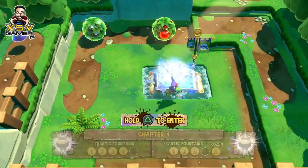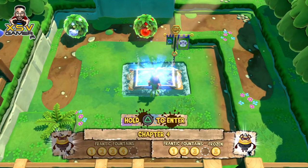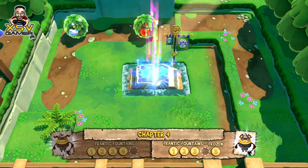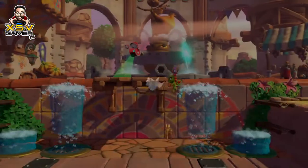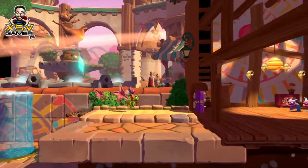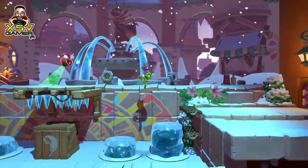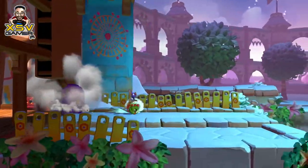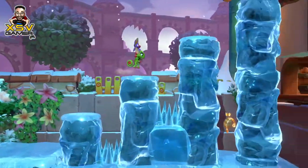Each level has an alternate version accessed by throwing different types of balls — such as snowballs gathered from a bush in the outer world — onto a book representing a particular level. This transforms the original sunny level with running springs and sprouting fountains into a frozen world with solid lakes, now-climbable fountains, and different enemy iterations, giving a totally new perspective on how you approach things.